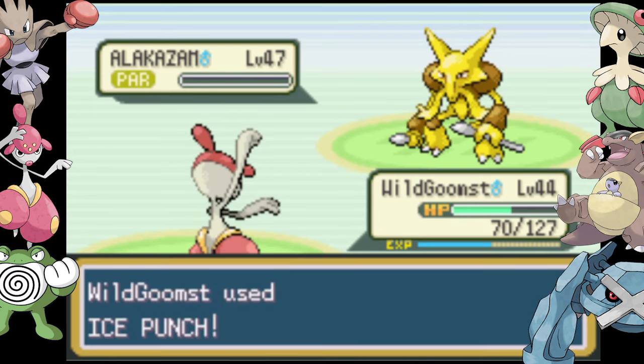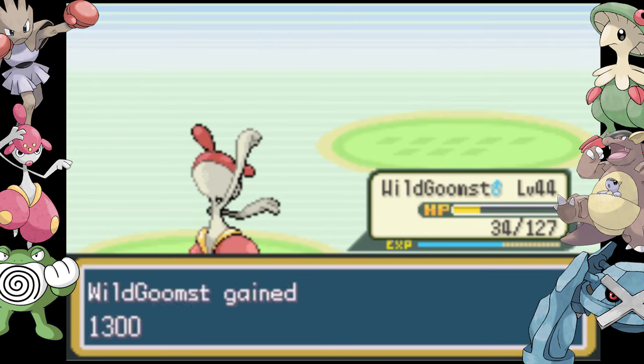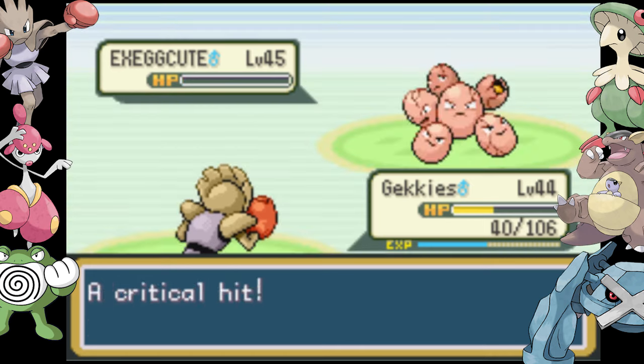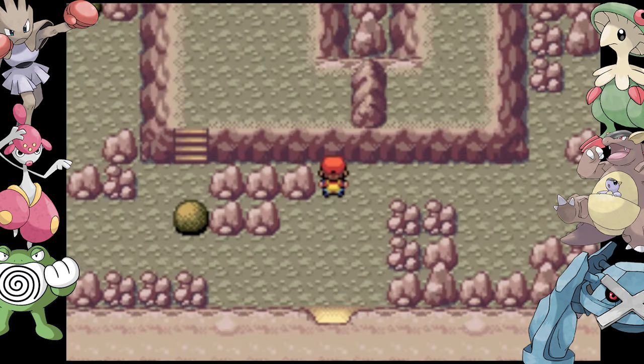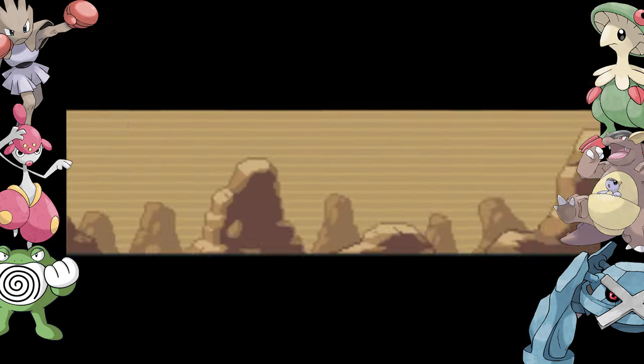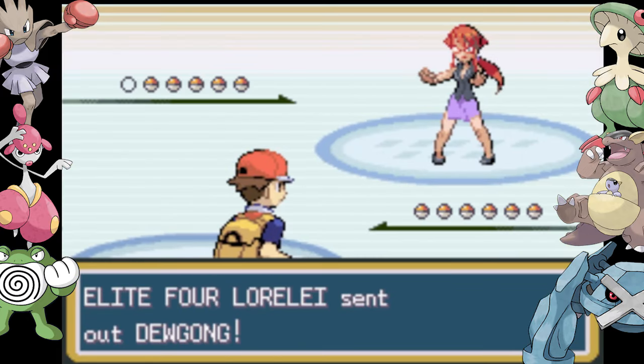Look at his Alakazam's health right there — if he had a Full Restore it's over. If it weren't for that I'm pretty confident we would have lost. It's not gonna be the last time we get this lucky. Our last encounter has us finding a Forretress who has no arms, so onto the Elite Four we go.